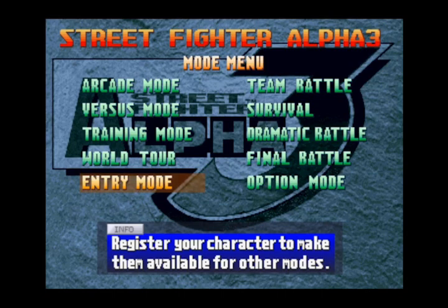I have a level 32 Rose, a level 32 Ken, a level 31 Sagat, a level 31 Evil Ryu, a level 29 Ryu, a Karin, a Julie, and I did an Akuma just messing around. I played a lot of World Tour mode, and Entry mode was my friend when I was ready to take a character into other modes.